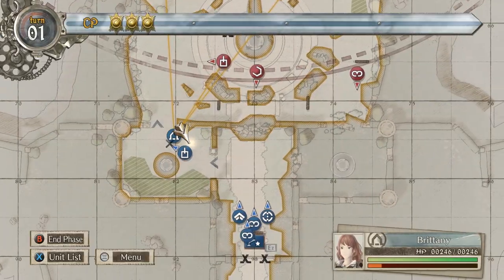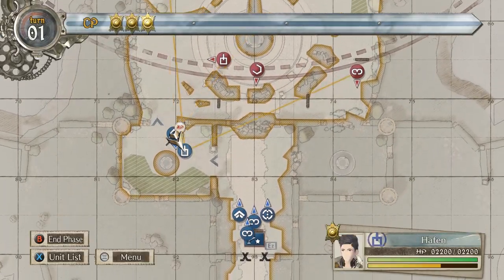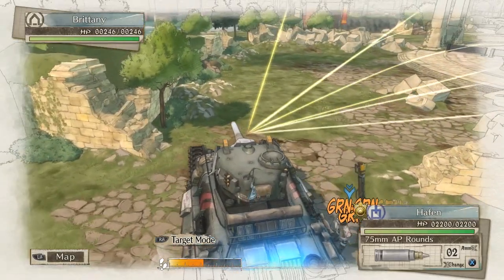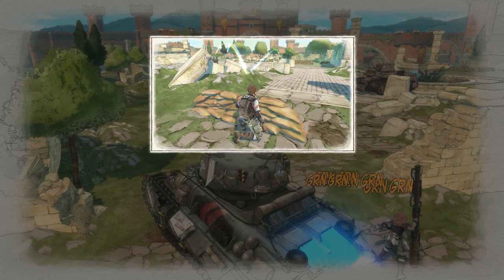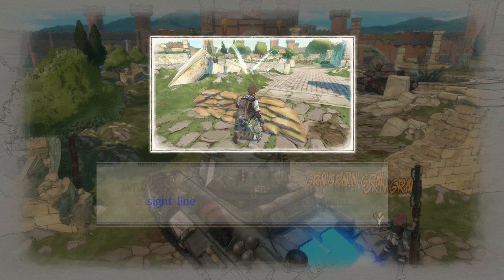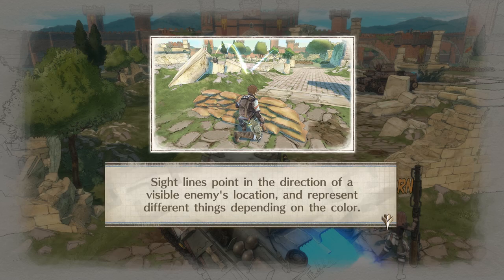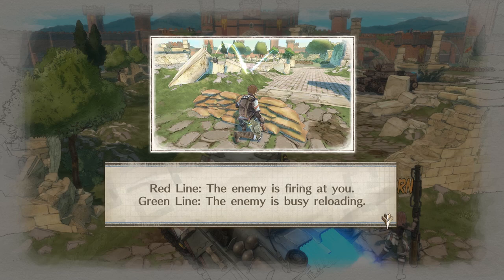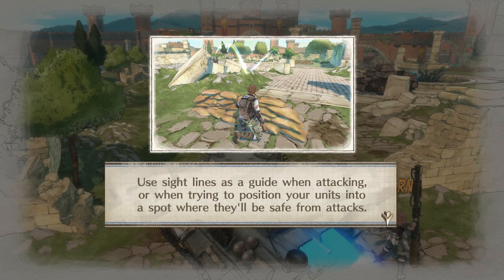Now we'll use our tank to move up a little bit more and give her some cover. Sightlines tutorial — when a unit sees an enemy in action mode, a sight line will appear over their head. Sight lines indicate: blue means the enemy hasn't spotted you, yellow means the enemy has spotted you, red means the enemy is firing at you, and green means the enemy is busy reloading. Use sightlines as a guide when attacking or positioning units into a safe spot.